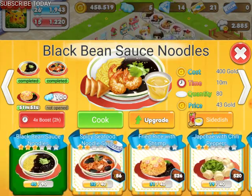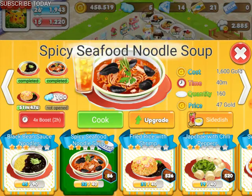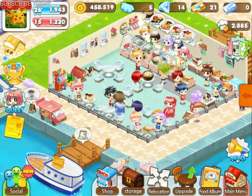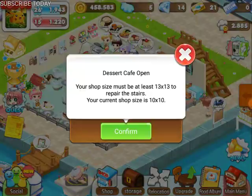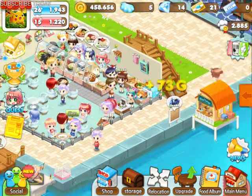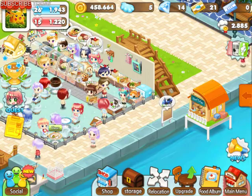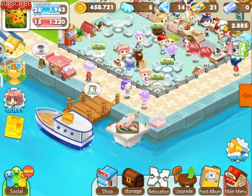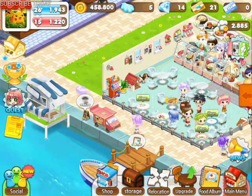So this is all the ones that she can make, and then the ones that you need for the ship will have the ship right on the front. Then you just push cook and you have a space. You only get the upstairs will open but you have to get 13 by 13, and then you can get the dessert cafe store. Then they have a drone and they have this over here — so there's a lot.